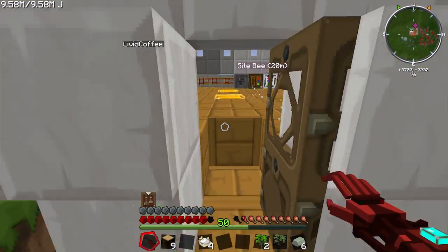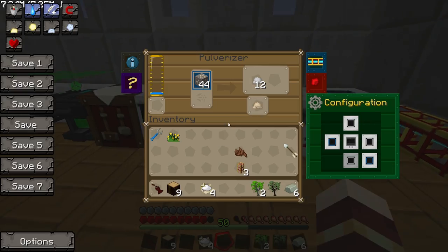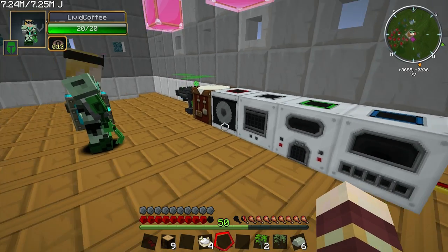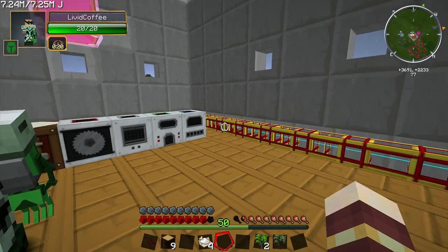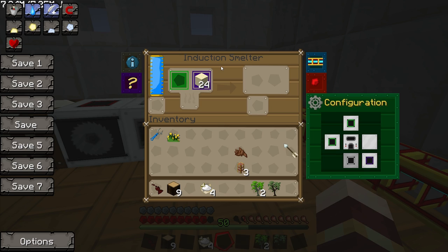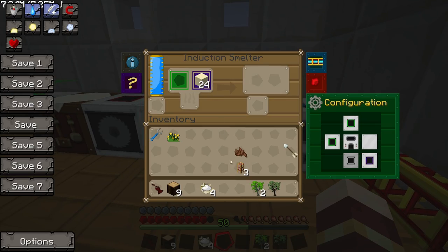Oh yeah, I keep forgetting about that. We've got some pulverized ferrous metal now - just one. I'll put the Invar blend in here so you can use it to make stuff. I had to use Invar to make one of these machines - either the induction smelter or something like that.